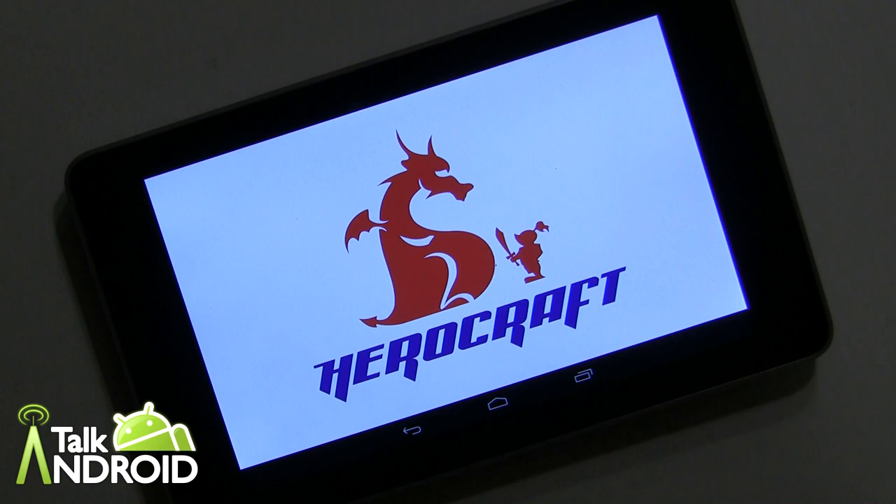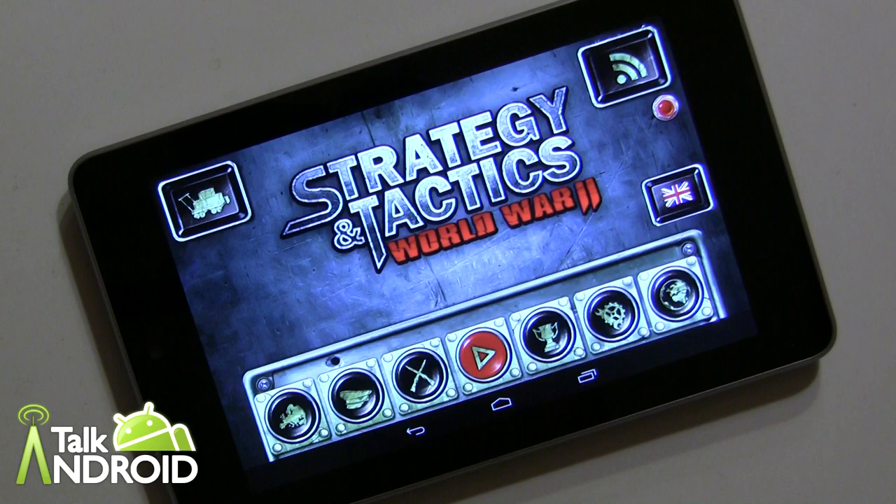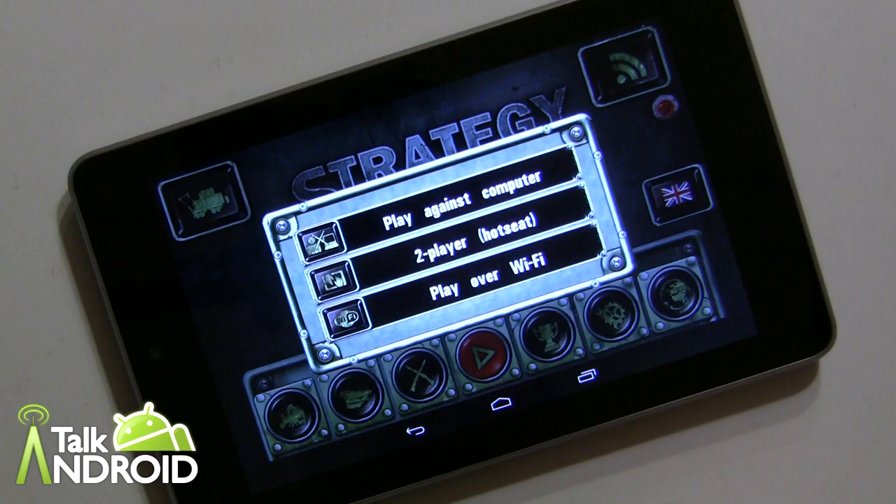Hey everybody, it's Rob Nazarian with Talk Android, and today we're looking at Strategy and Tactics: World War 2. This is a total strategy game — it's not going to blow you away with any special effects. It reminds me a lot of Risk. There are three game modes: you can play against the computer, play hot seat, or play over Wi-Fi.